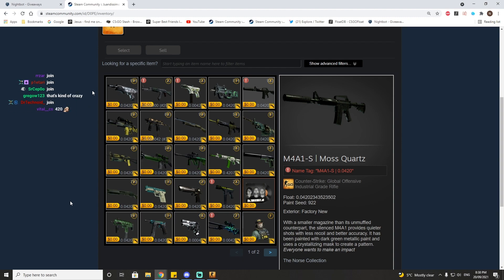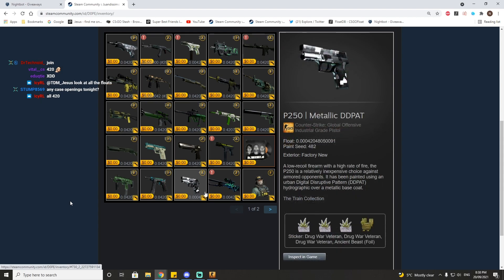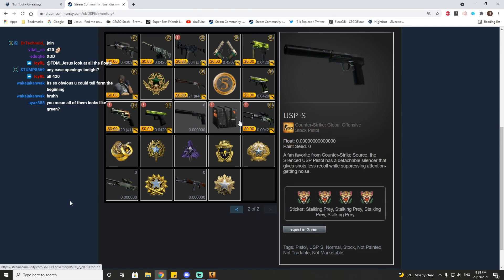Mad props, mad props for the effort — it takes a lot of work to make an inventory like this. Whoever did it, even though the skins aren't necessarily the nicest, still put in tons and tons of effort. All these votes are damn perfect, with magic sticker crafts. I really like this.